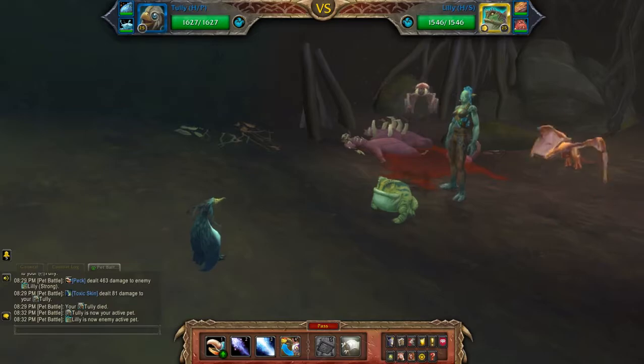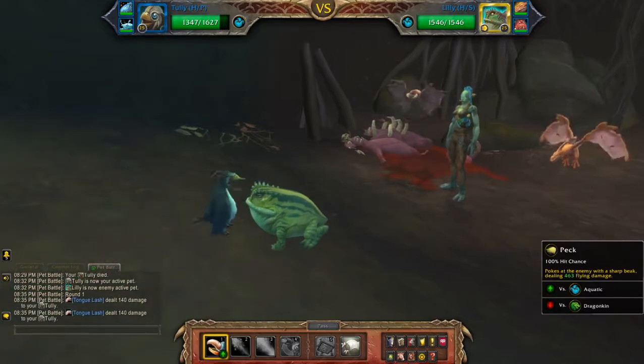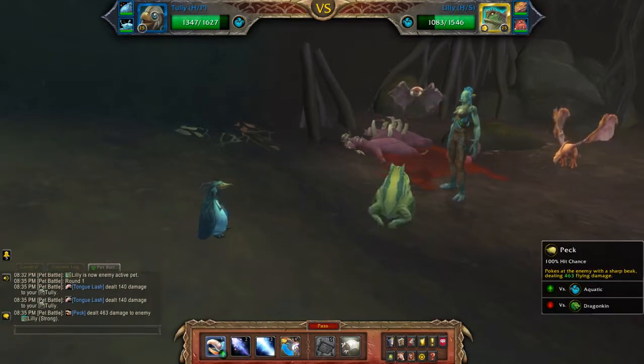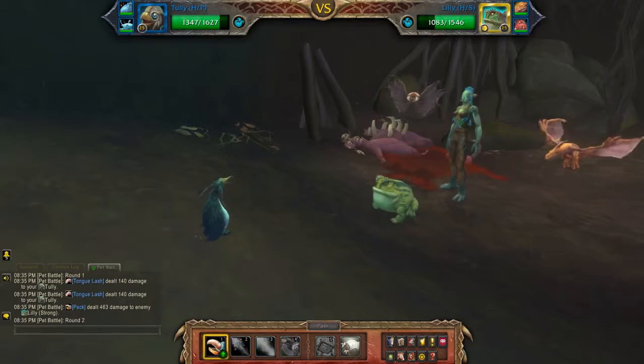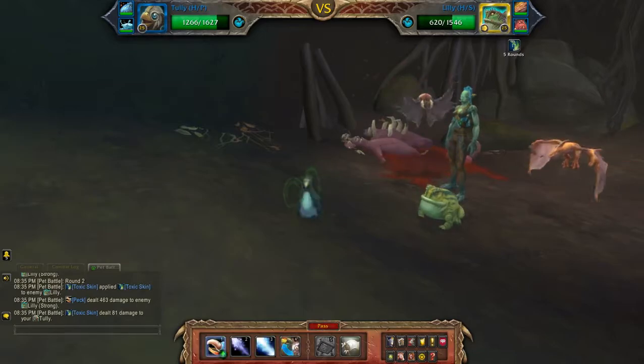Hey guys, this will be my aquatic team for Lozu. Starting off with Peck — I'm just going to Peck him to death because that's my strongest ability, and for aquatic pets against other aquatic pets it's fairly limited.